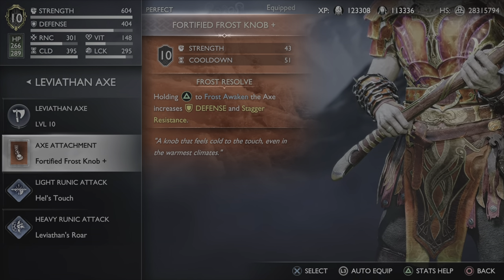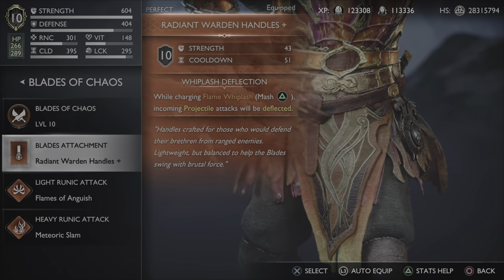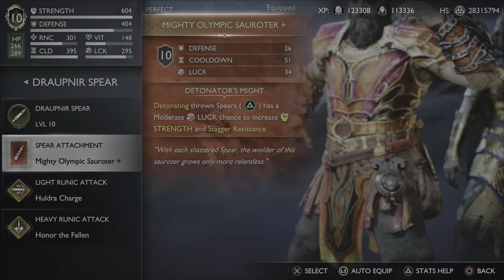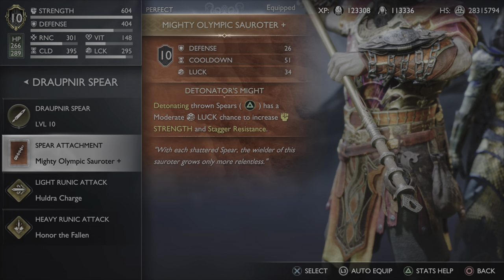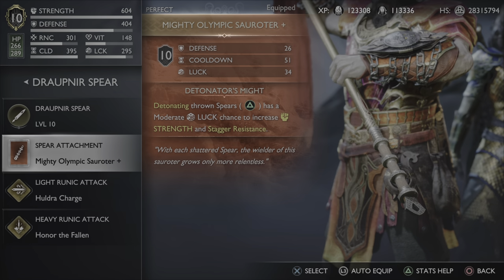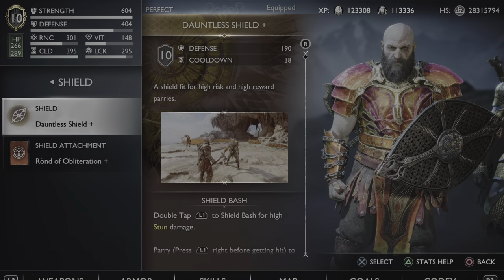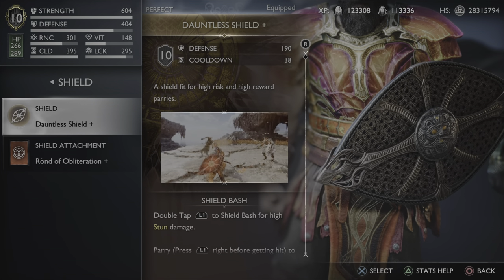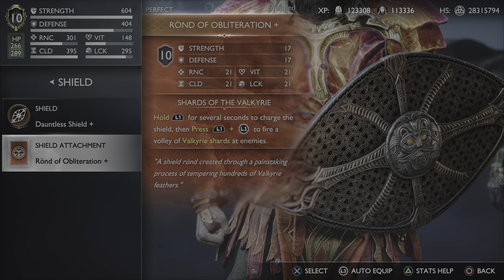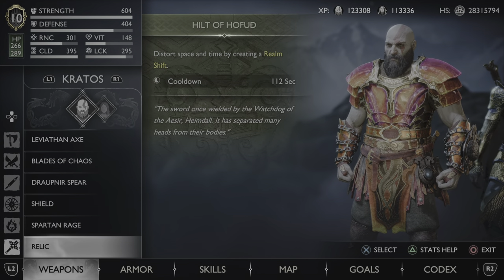For the Leviathan Axe and the Blades of Chaos we're using Fortified Frost Knob and Radiant Warden Handles, both for the Strength and Cooldown stat. For the Draupnir Spear we're using Mighty Olympic Sarater for the Cooldown and Luck stat, as well as the Detonator's Might ability. Detonating Throne Spears has a moderate luck chance to increase Strength and Stagger Resistance. The shield we're going to be using is the Dauntless Shield for the extra Cooldown stat as well as the Shield Bash it has. Our Runic of Obliteration is the choice of attachment — it has the extra stats we need. And for the Relic we have Hilt of Hoddmimis for the Realm Shift.